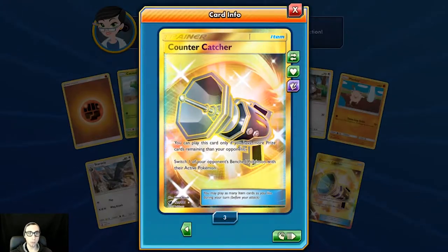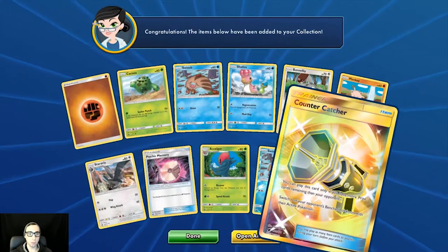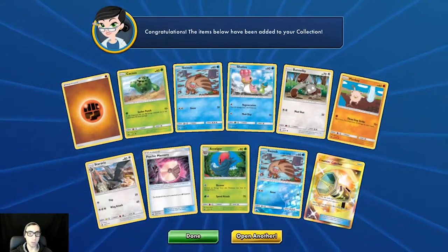Secret rare Counter Catcher! Nice — definitely something we can trade away to maybe be able to get one of those Buzzwoles.